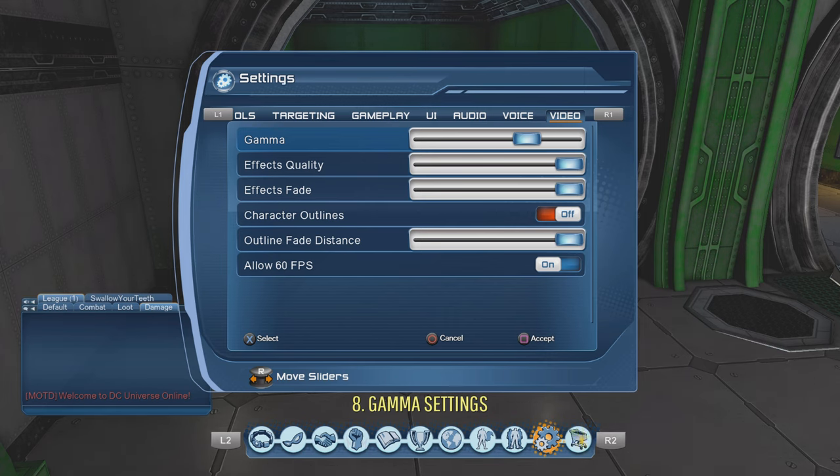Adjust gamma to where it's not too bright and not too dark — find a balance based on your TV or monitor. A lot of players I see play with gamma so dark they can't see what's going on. In elite raids there's fire on the floor, little bombs, one-shot mechanics — there's stuff you can avoid but can't see because gamma isn't set properly. Make sure it's set so you can see all the animations and mechanics clearly.